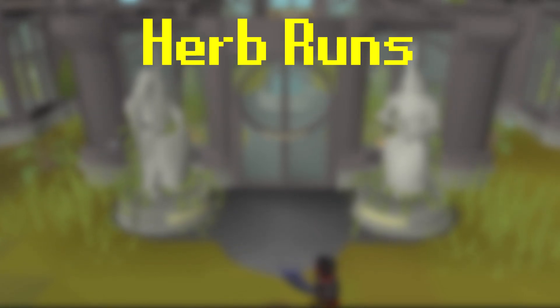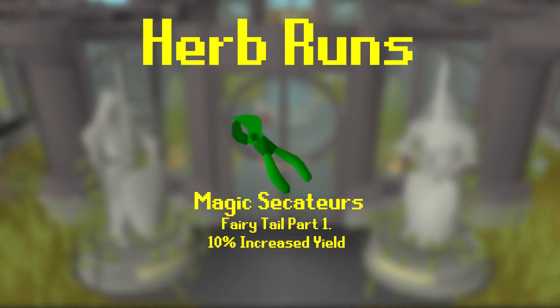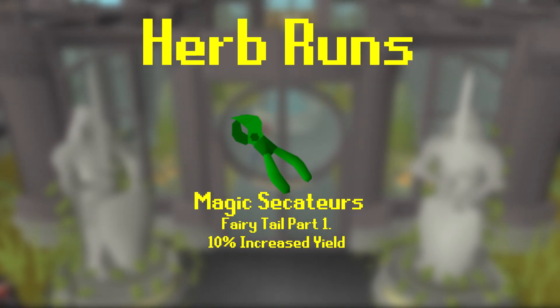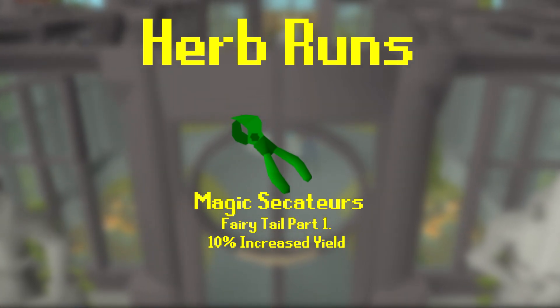Before you start doing Herb Runs, you're going to want to get a few things. An absolute essential is to get Magic Secateurs. This is a farming item acquired during the Fairytale Part 1 quest, and gives you an additional 10% yield for farming herbs while wielding it.